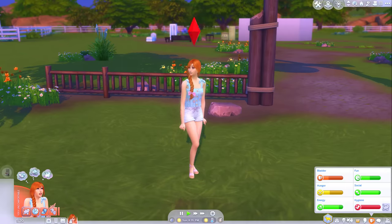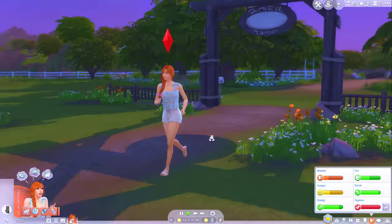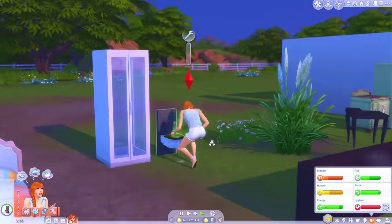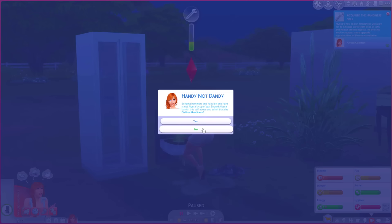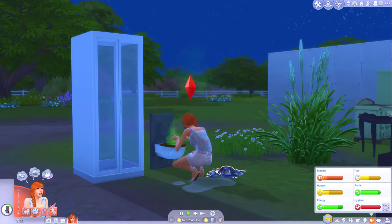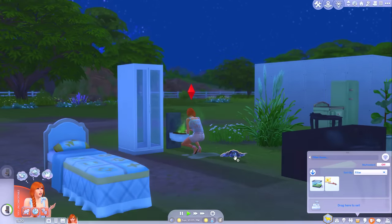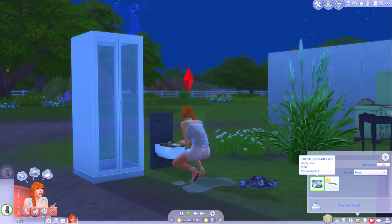I think we'd better start off by repairing that toilet. She desperately needs to go as well. You might have to hold it just today Alyssa, and then once you repair the toilet you can sit on the throne anytime. At least we have the things we need to take care of our basic needs now - that's the main thing. She dislikes handiness, but I'm going to say no because running a ranch you're probably gonna have to get used to being handy.